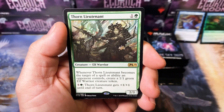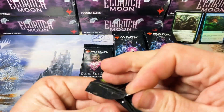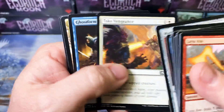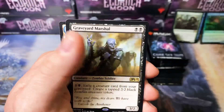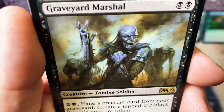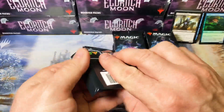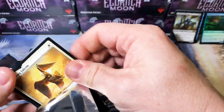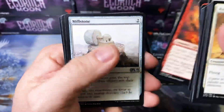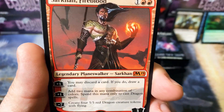Thorn Lieutenant — not too shabby. Thorn Lieutenant again. Graveyard Marshal — what a creepy looking guy. What is in his hand? Is that just like pure graveyard energy, or did he sneeze and get some green stuff there? Millstone. Enigma Drake. Sarkhan Fireblood — another Mythic.